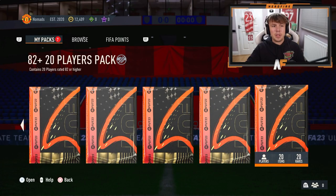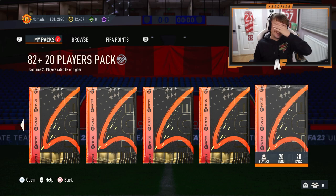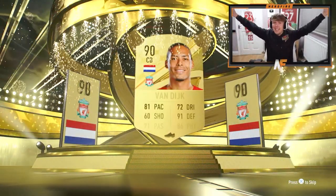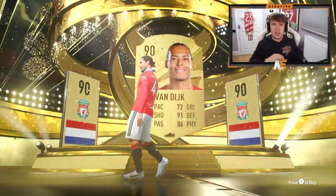Heroes can be packed in these packs — make sure you get them open and let me know. This is probably gonna be the last 82 plus times 20 of this video. Please show us something sick, like a hero or a Path to Glory. It's a walkout at least — anything good? Dutch center back, Van Dijk! That's not bad at all. I think there is a Van Dijk already tradeable on this account, so that's an absolute dub — a really good pull.